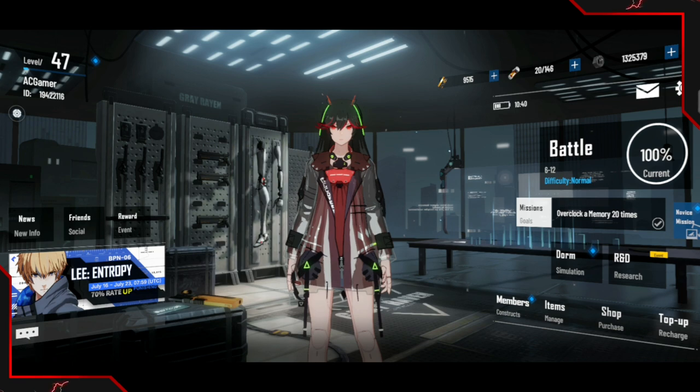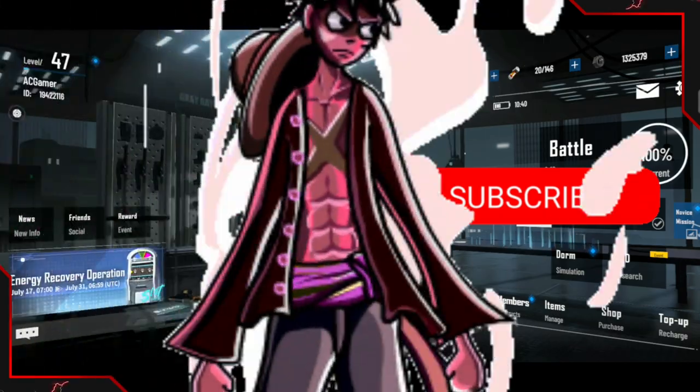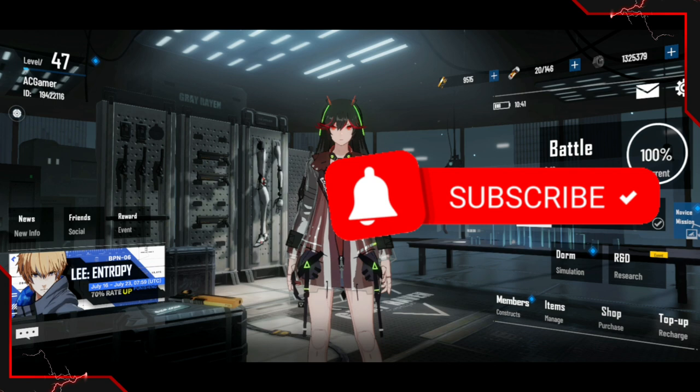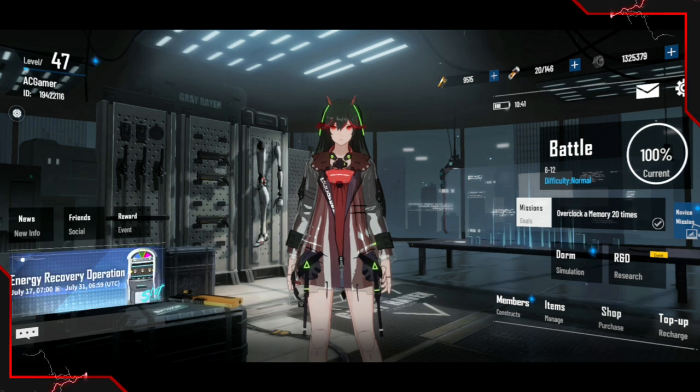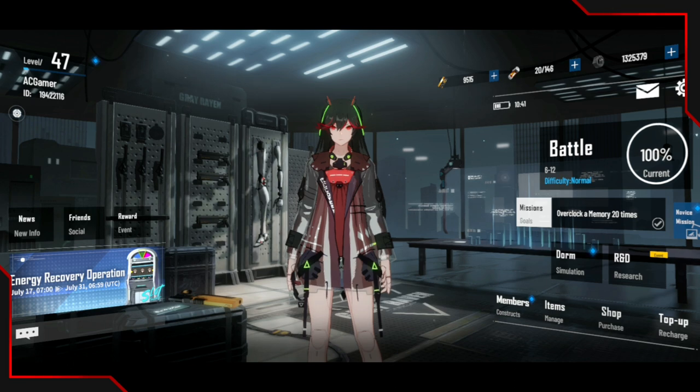Hi guys, this is AC Gamer back with a new video on Punishing Gray Raven. In today's video I'm going to be talking about items that you should be farming and places to farm. There is a resources section which makes it easier to farm some of the resources — it's all separated and pretty nice. Hopefully this guide is very helpful to you guys. Don't forget to like the video and subscribe for more content on Punishing Gray Raven.